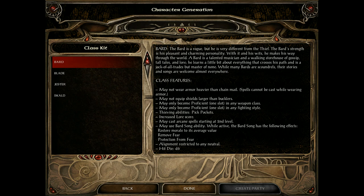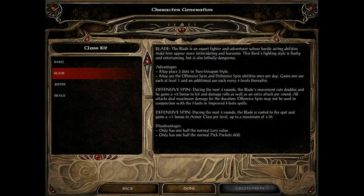Bards can sing songs, identify items better, and can also pickpocket. The disadvantage is they can only be neutral alignment. Some bard specializations: Blades are more offensive bards, Skalds do more offensive songs, and Jesters are just chaotic. Bards are like jack of all trades, master of none.